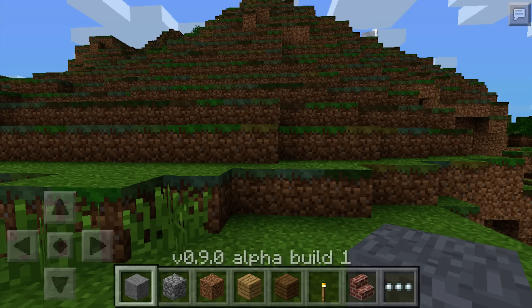This means that more things can come into the 0.9.0 update because he can now manipulate grass tiles to make stuff look different variants around things. He did say he wants to bring in new types of biomes and new blocks as well, so he wants to bring in more stuff to make Pocket Edition look awesome.